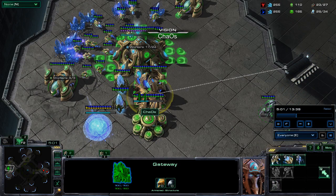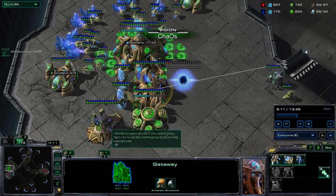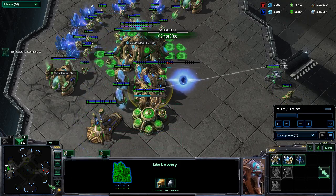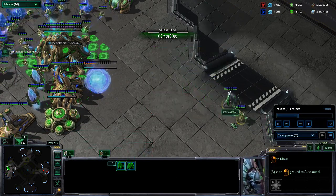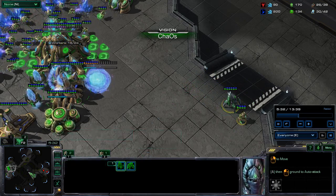We're going to be getting a couple more gateways because once the Dark Shrine's done, we're going to want to be able to warp in fairly quickly. I probably should have done a better job of map control — I probably should have sent this Stalker and Zealot out to the middle just to keep tabs on what's going on in the field. Always, if you can hold a Watchtower, always do it, because it gives you that much more indication of whether or not aggression is coming.